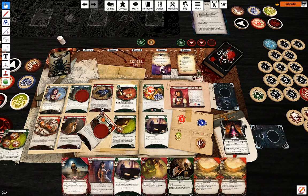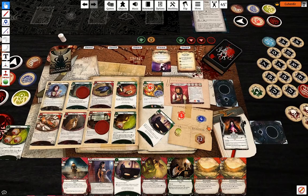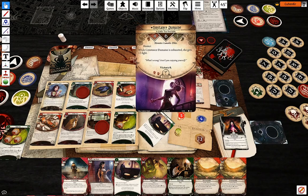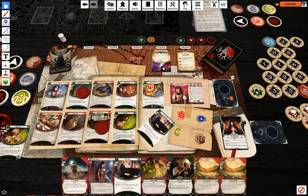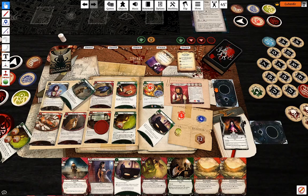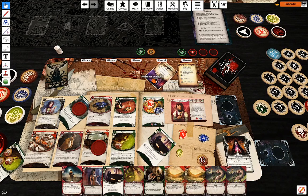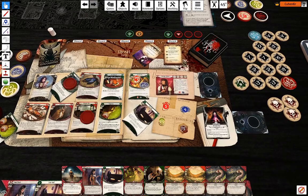Drawing Thin — actually no, no Drawing Thin yet. Just attack. Lone Wolf is something I'm going to use though. I want to make sure I'm not going to die, so I'm going to use Suggestion — nine against one. Minus one: that works, she's evaded. Draw two, gain two resources.